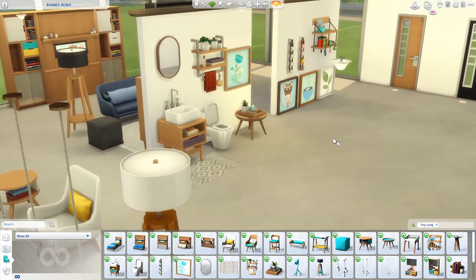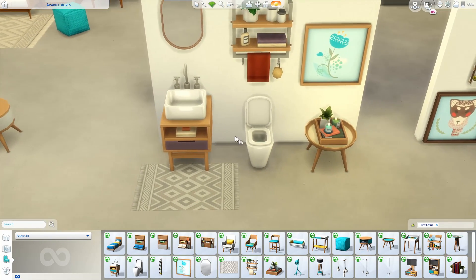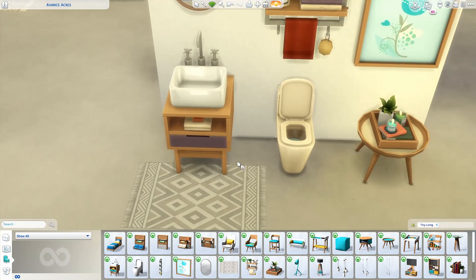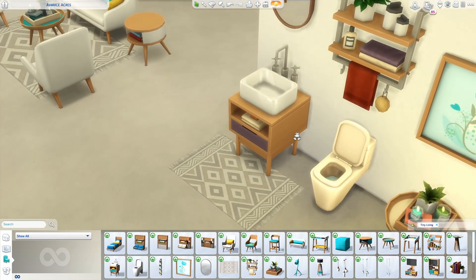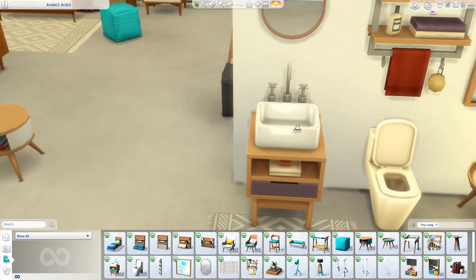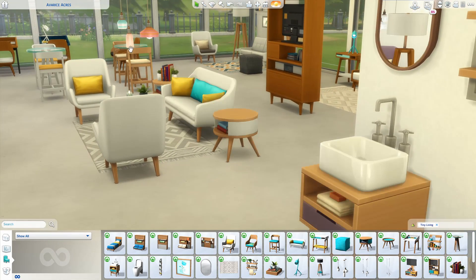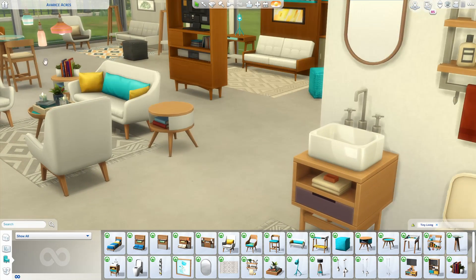Over here I have some wall decor and bathroom stuff. They did give us a new toilet — not the most exciting thing in the world but it is quite compact. And then we did get this new sink. I really love how it comes on a nice wood stand that matches the rest of the furniture we got. The wood is very consistent throughout the whole pack — it was definitely all bought from the same store, if you know what I mean.